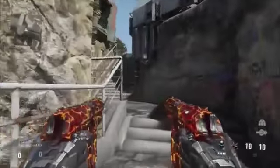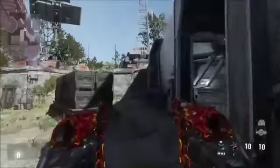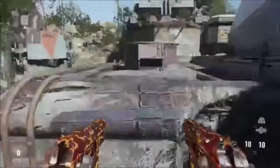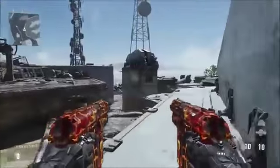Hey guys, it's PureGamer62 here bringing you another glitch on Call of Duty Advanced Warfare. This glitch is a wall breach on the map Defender and it was found by DarknessGamers and Straight-Up Glitch. I'll leave the links in the description guys, go check it out. This glitch works on all consoles, so let's get right into it guys.